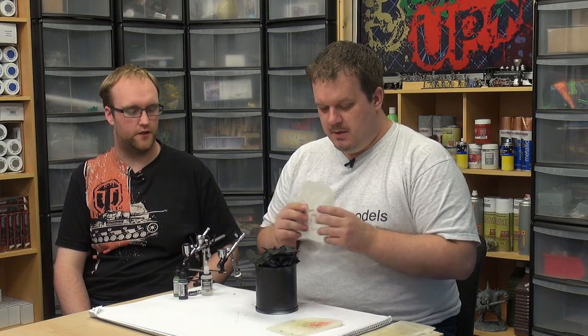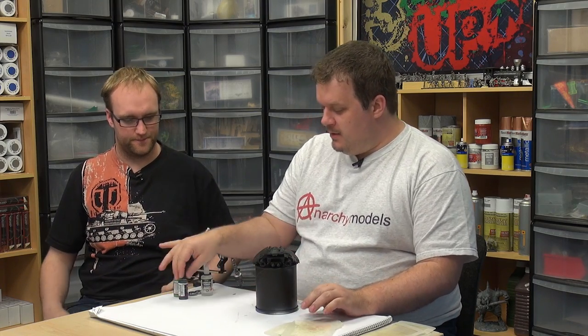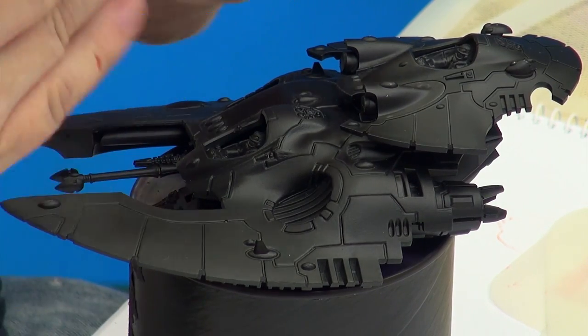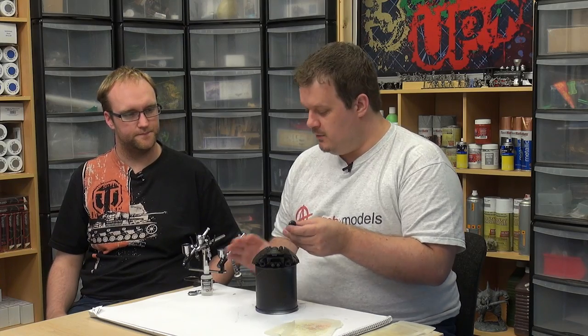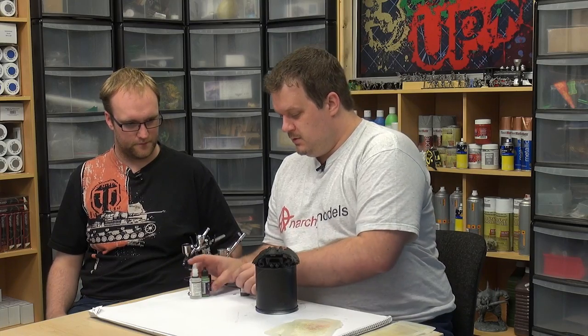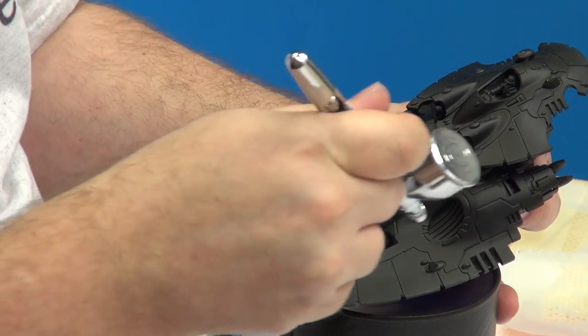So for this Grav Tank, we'll go for green this time, as we've done other colors in previous videos. We're using Game Air Dark Green and Game Air Goblin Green, mixed at around 50-50, plus a bit of thinner. We'll start building up a good base green to put the stencil on later.